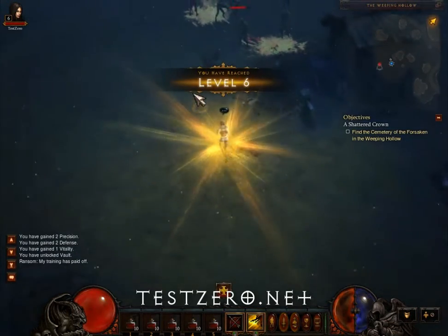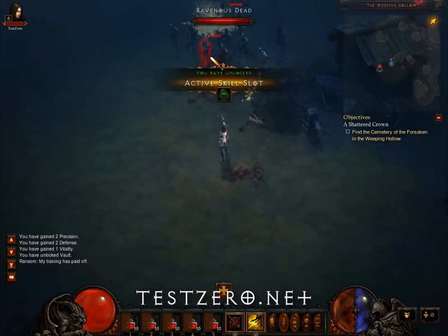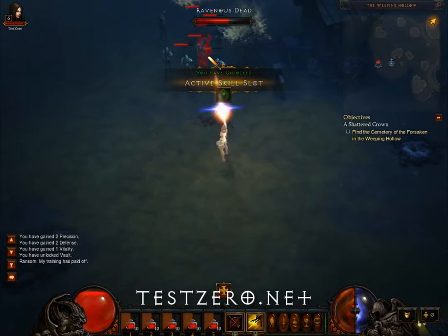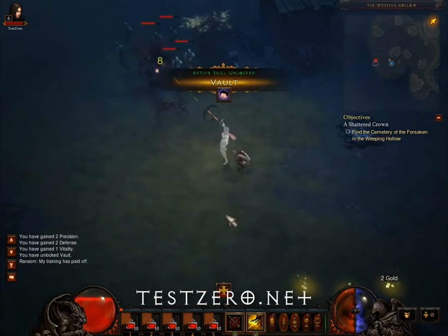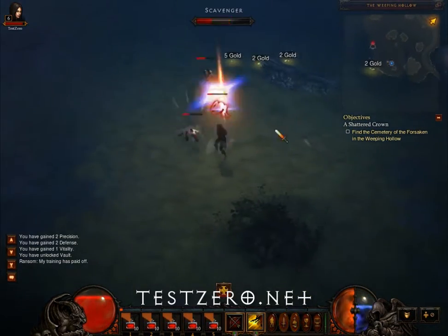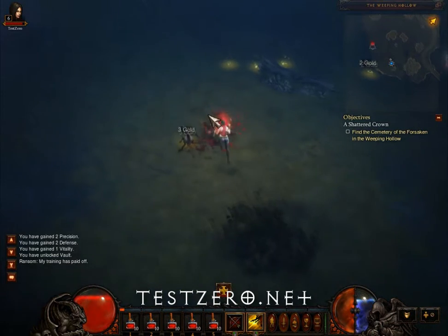I gotta take out Salvat's minions first. If I reach level 6, I get a new skill slot. I've unlocked a new active skill slot, and I believe a new skill. We're in the vault skill. God damn, more scavengers. I have like 30 enemies chasing me right now.